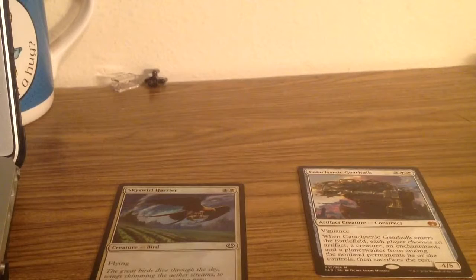Oh yeah, let's throw that off. Oh yeah, that sets you back. What do we get for a rare? Ooh, we got a foil and a Cataclysmic Gearhulk right off the bat. Anything else of importance? No. So we got a foil common and a Cataclysmic Gearhulk.